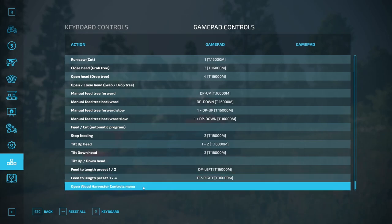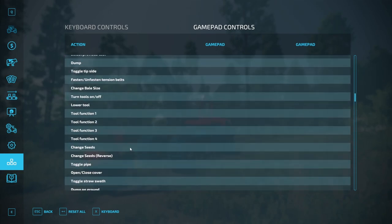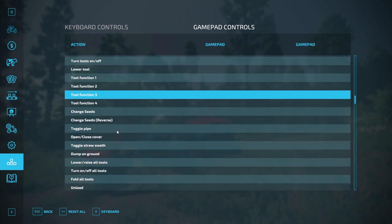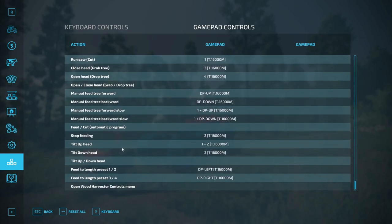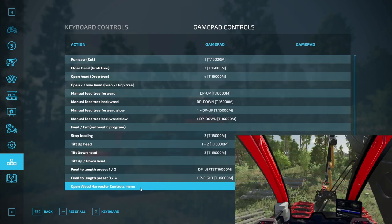Open with harvester controls menu — there are two ways to open the menu. The first is to use the default tool function three input binding. Since you may have that input binding used for implement functions, I have created this as a second option to use only in forestry harvesters. Setting this input binding doesn't disable the tool function three, so both will do the same thing. In my case, I don't have this setup and I use the default keyboard command with the Y key.